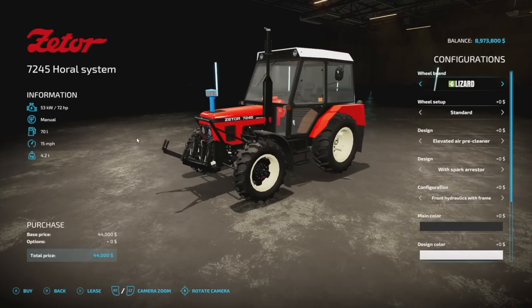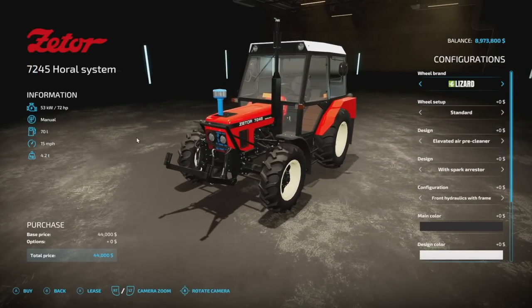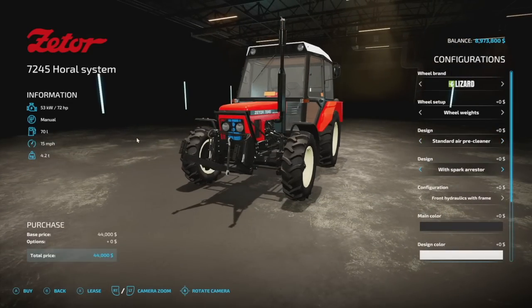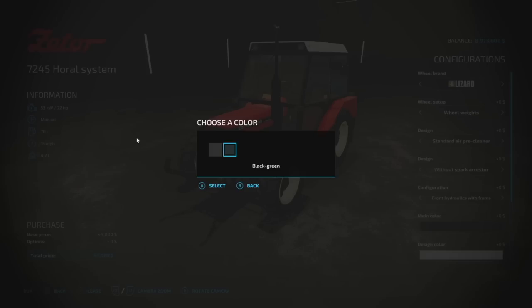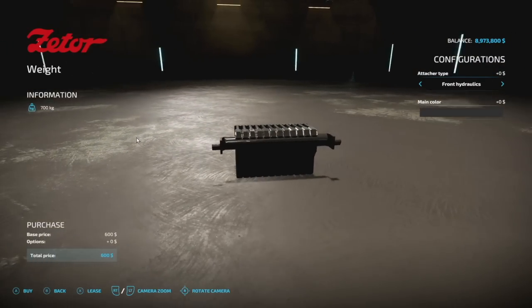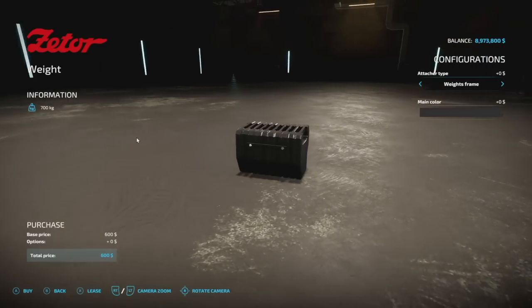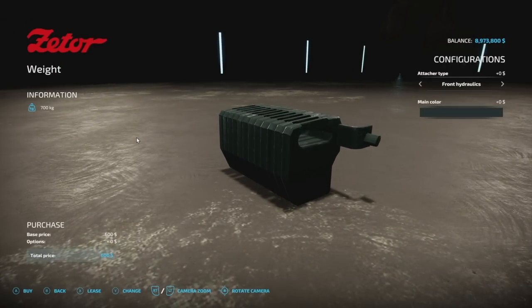Then we have the horal system — it looks similar to the other variants but with different wheel options and exhaust options. Front weights are the same, and all other colors look to be the same as well. It's 14 slots. Lastly, the weight — you can do a weight frame or front hydraulics, 700 kilograms regardless. You can change the color to match your frame. This one is one slot.